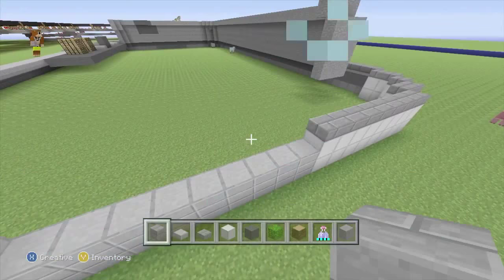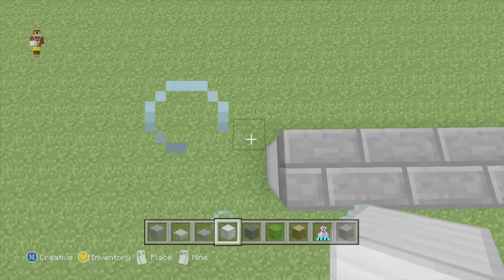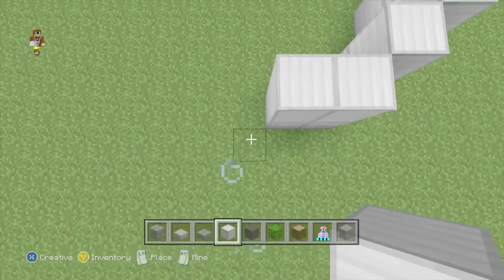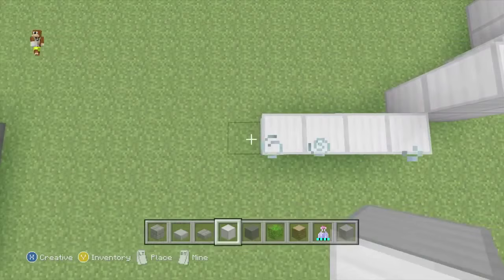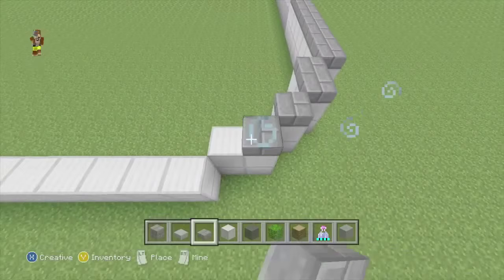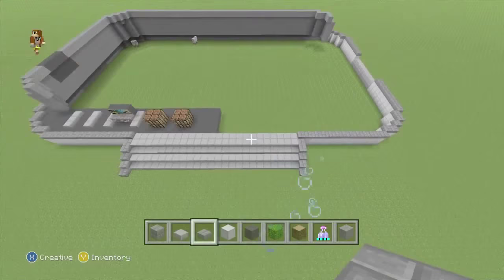Swap to our iron block and finish this corner off — row of two, then one, then two. If done correctly there should be twelve back to the front — and yes, twelve confirmed. Don't forget to add your stone brick slabs. You've got your outer perimeter down — sweet!